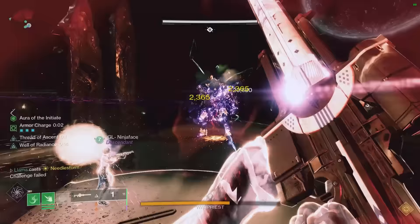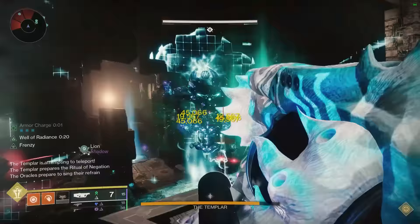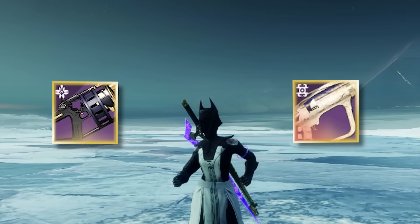Now, however, post update 7.3.5, grenade launchers have been shoved right into the spotlight with the massive reserve ammo buffs they received, and the meta has finally been brought back into question. The fact remains though — what is the difference between grenade launchers and rockets now, and how does this affect larger team scenarios like 6-man raids?